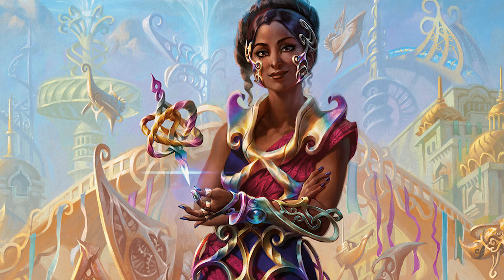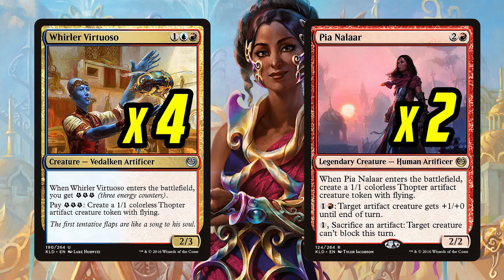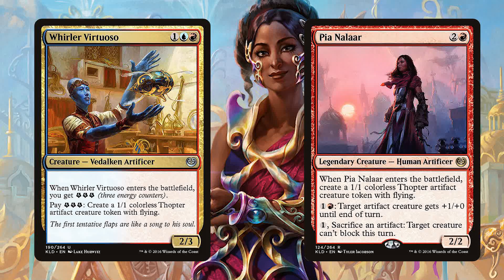Moving up to the three mana slot, we have four Whirler Virtuoso and two Pianelar. These are the primary Thopter producers of our deck. The Virtuoso is a great way to make multiple Thopters if we have Saheeli making copies to give us more energy. Pianelar helps us burn mana into a Thopter to get in for more damage, as well as turn off a blocker for a turn if we're struggling with that. But careful — only two here thanks to the legendary rule. It sucks drawing multiples of Pia if you can't handle it, but she's also a great copy target for Saheeli since we get a Thopter out of the deal as well.